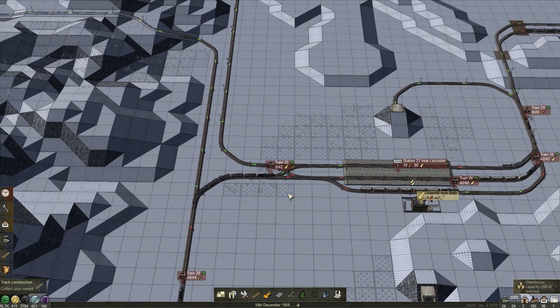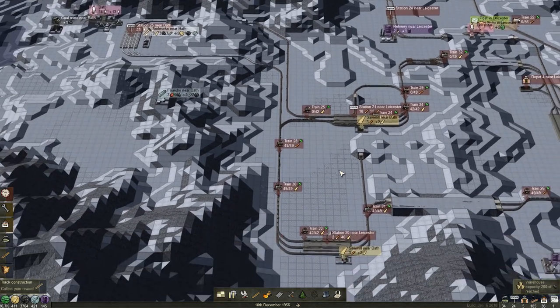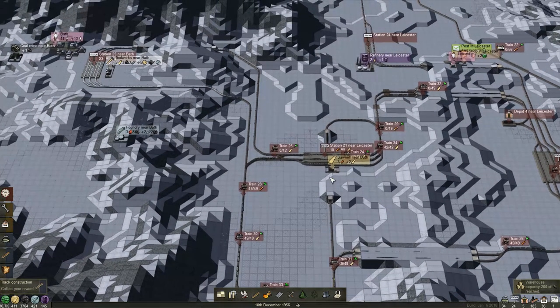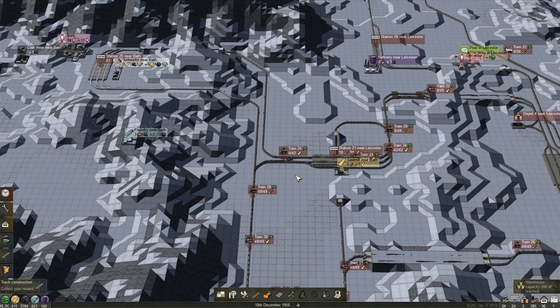We will watch this in the next episode because we are completely out of time. So I will pause the game here and we will start the next episode from here to watch what happens at this crossing in real life. And after that we will rearrange all the trains to deliver lumber. Thank you for watching — see you next time, bye-bye.